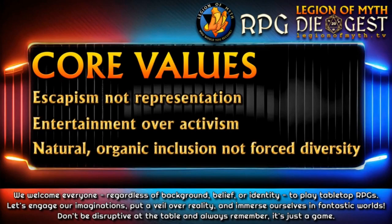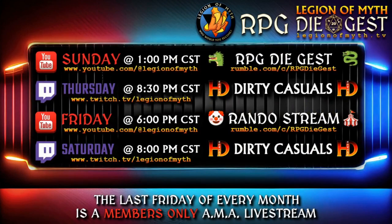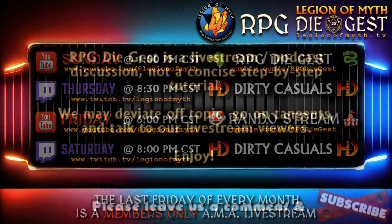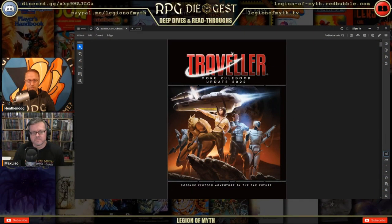The best tabletop RPG groups follow these core values: respect the campaign setting, the game, and the people at the table. Refer to the URL in the video's description to donate to the Wounded Warrior Project. Sundays on Rumble and YouTube we provide tabletop RPG game system and setting overviews. Please like and share this video and subscribe to Legion of Myth for more tabletop RPG content.